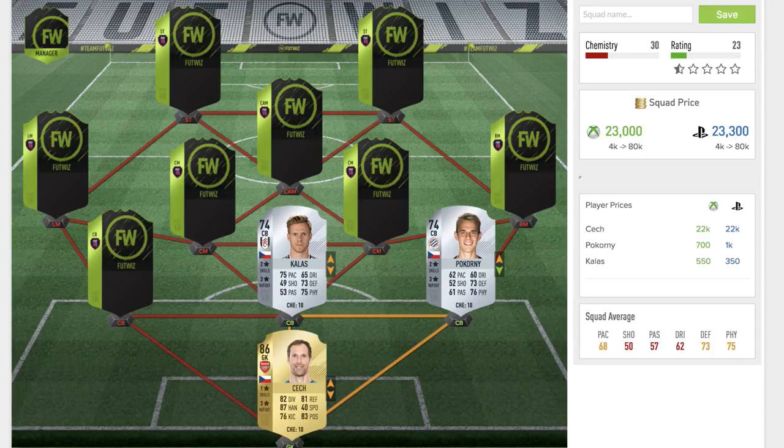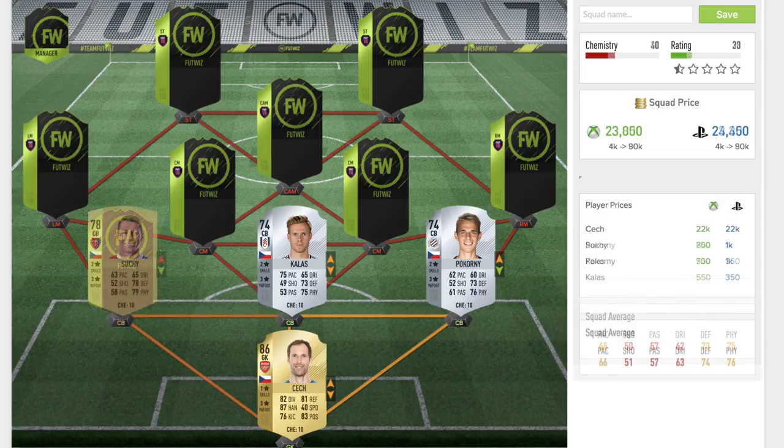Across from him we come to the second center back, Callas. He is another 74-rated rare silver center back, this time playing for Fulham. He's also got two star skill moves and three star weak foot. On his card he's got 75 pace — fantastic for a center back of his rating — 73 defending, and 75 physical. The main stats I look at for a defender are pace, defending, and physical, and he's got all three in abundance. He's also got 65 dribbling, which isn't too shabby.